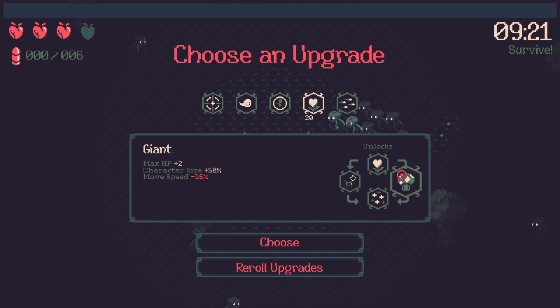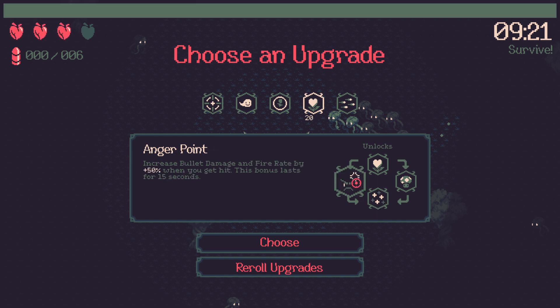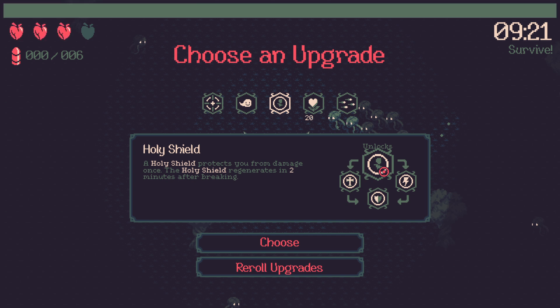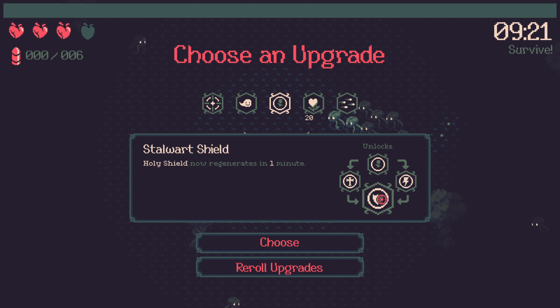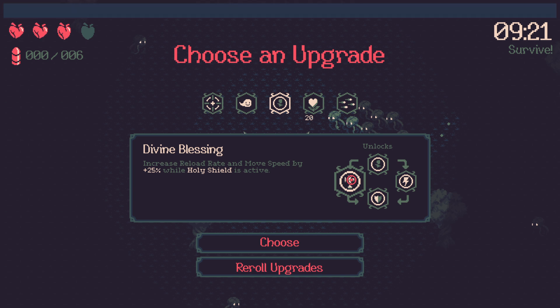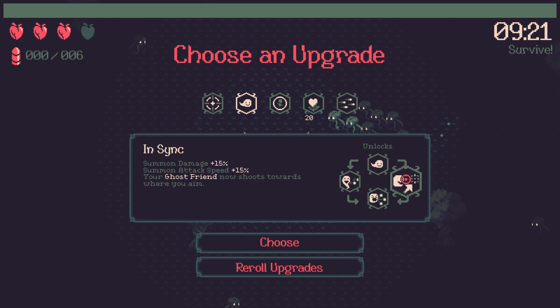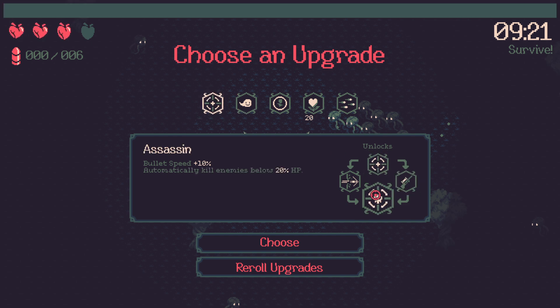Vitality gives bonus max HP. Giant gives even more max HP but increases character size and lowers speed - pretty scary. But we can regenerate, so I answered my own question about healing. Anger point increases bullet damage and fire rate by 50% when you get hit, lasting 15 seconds. Holy shield protects you from damage once and regenerates in two minutes after breaking. Divine wrath calls down lightning to strike a random nearby enemy for 22 damage every second while holy shield is active, and it now regenerates in a minute. There's also a ghost friend that shoots piercing bullets for 22 damage - I'm kind of interested in summons, I'm always a sucker for summon-type stuff in games like this.